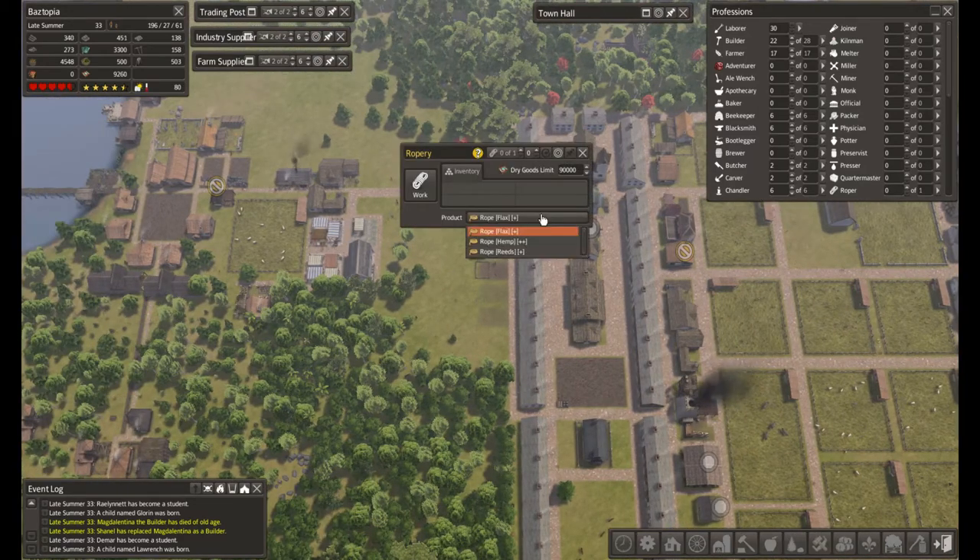Okay, so the ropery — let's see what we've got here. Awesome, he can just make rope from reeds. The double plus means we're going to get more rope from him, but I'm okay with just getting the one for now.